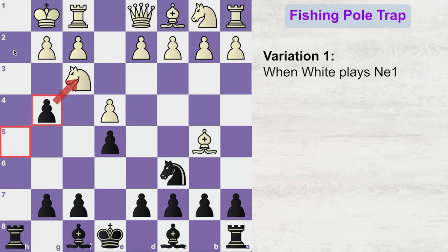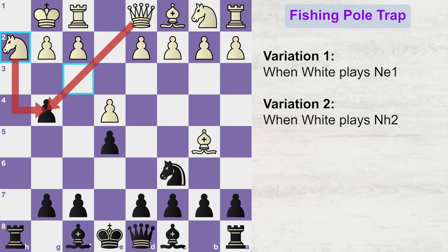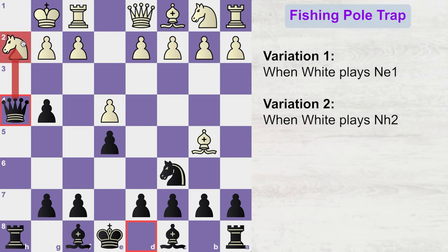Now let's see what happens when the knight goes to h2. If white plays knight h2, then you continue with your plan by playing queen h4, once again threatening checkmate on h2. White cannot save the knight and needs to protect his king, so once again he will play f3.